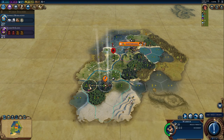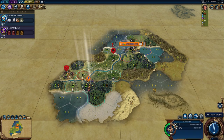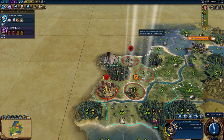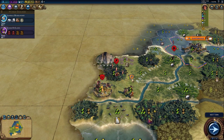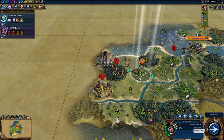I already got barbarians. There's the encampment. We should be able to get in the way of this stupid scout. Let's get over here — oh, it's a mountain. A volcano. We got to wait one turn. We don't want to go into the red too much. No way, how did that happen? You're not even next to the freaking encampment. We have to run away.